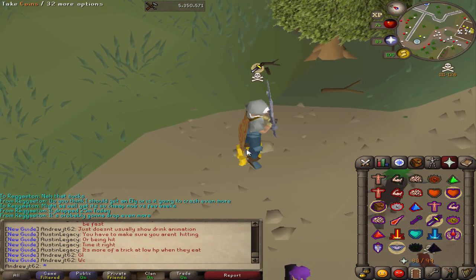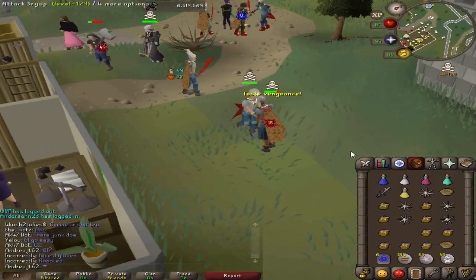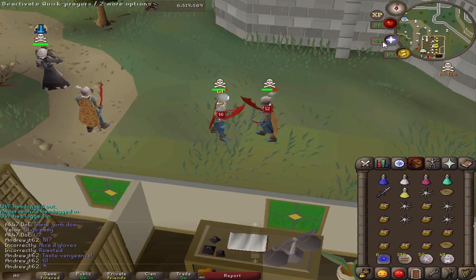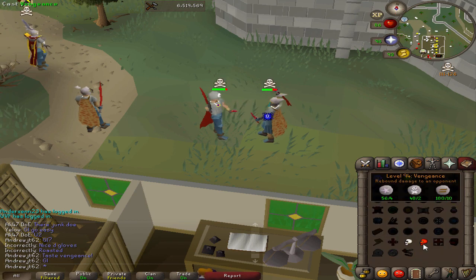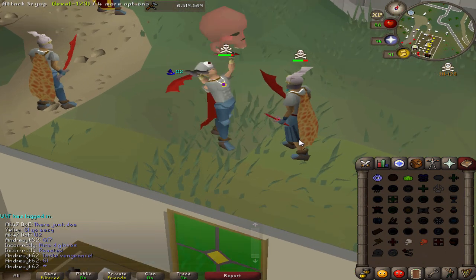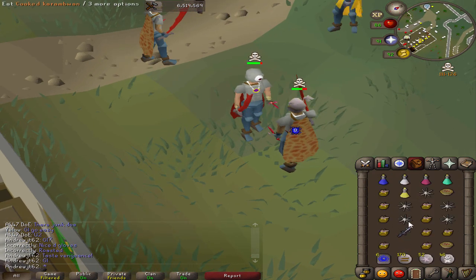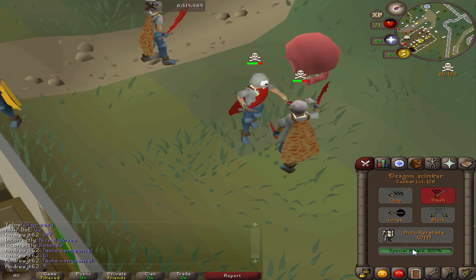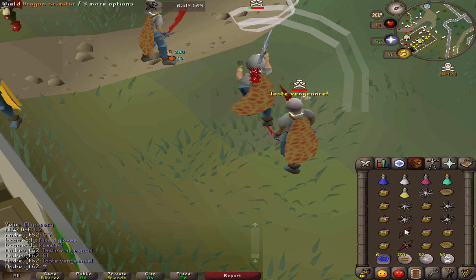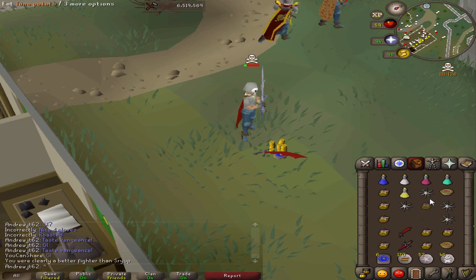Vengeance, basically using your specs at the right time is really crucial in my opinion. There are two ways to really hide it. One is by using a potion. If you use the spec at the right time, the person won't have enough time to eat. Usually the way to do that is to drink a potion at the right time, like a prayer potion, and then switch to your spec weapon like I do here. I drink the potion, and then the AJS comes out of nowhere and boom, he's dead.